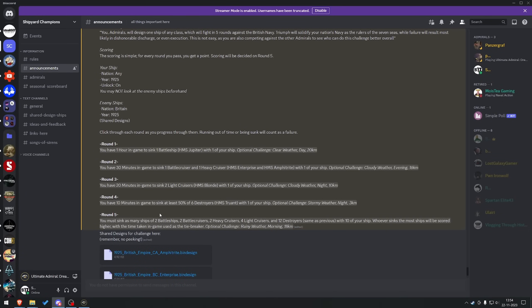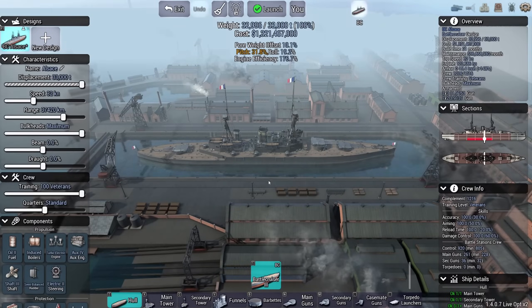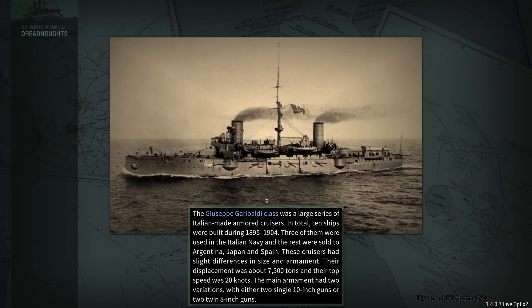Round 5: you must sink as many ships as possible from two battleships, two battlecruisers, two heavies, four lights, and 12 DDs with 10 of your own. Whoever sinks the most ships will be scored higher, with time taken used as tiebreaker. Optional challenge: rainy weather, morning, 18 kilometers. I'm not going to take on the optional challenge. Let's see if 10 of these Alsashes can actually deal a respectable amount of damage before they inevitably go down. 18,000 meter range - I did take that.